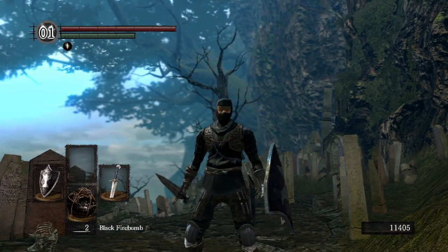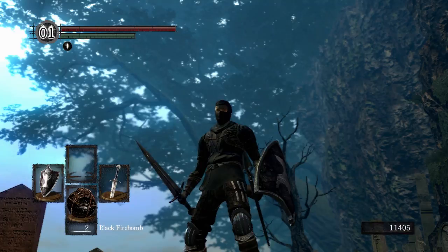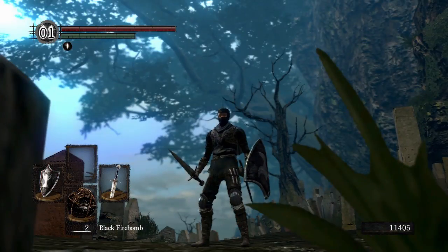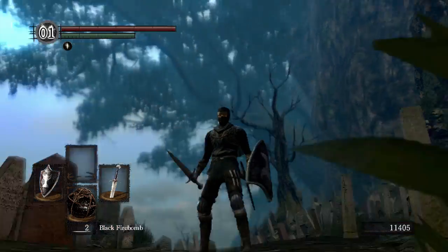So obviously we're looking to equip full Havel's, get a Wolf Ring, and have that base poise up to 161, grabbing the legendary Zweihander, and the Ring of Favor and Protection as well, which are also essentials. Now I'm not looking to make a Giant Dad build — I'm just looking to make a Havel monster with a Zweihander that can take advantage of maximum poise in this game.